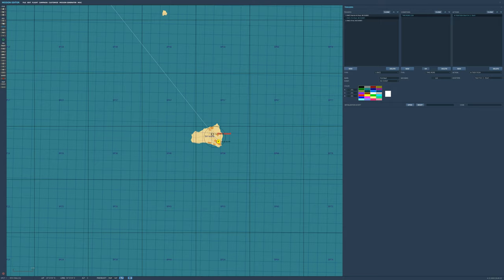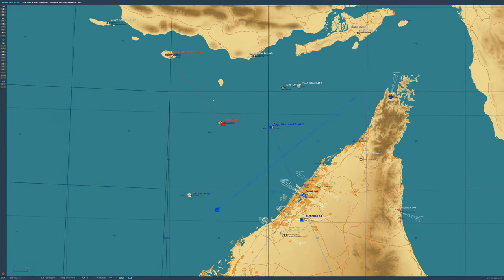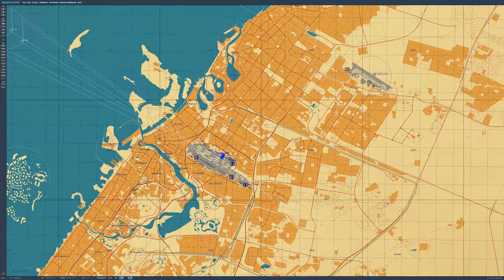That will happen two minutes after the mission starts if you set up a trigger like you see here: a one-time trigger, condition time is more 120, and AI push because it's uncontrolled. If it wasn't uncontrolled you could just use group activate — you'll see that later on. Two minutes into the mission, that aircraft will start and take off.